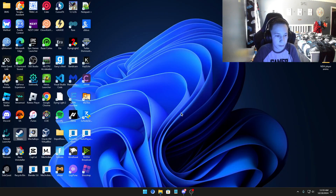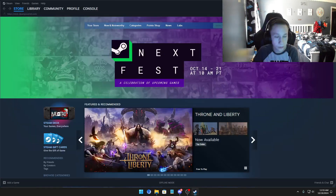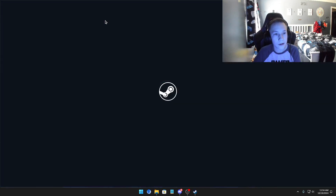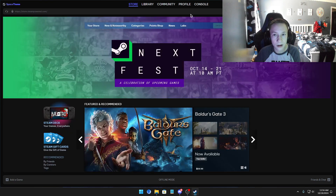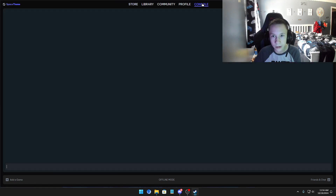Then you want to reopen Steam. It should take a few minutes, and then boom - at the top you should find a button called Console. Click on the Console and there should be a blank command input on your screen. That's good - if you have it open, you're ready for the next step.